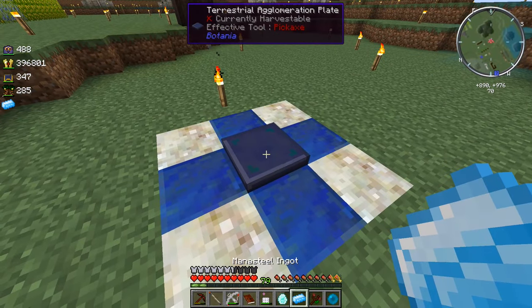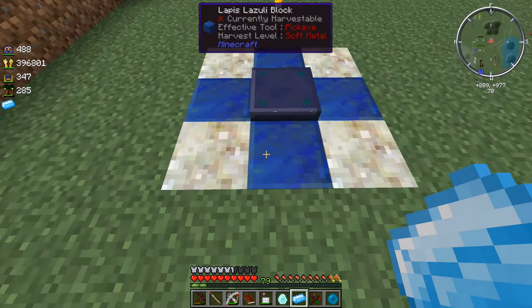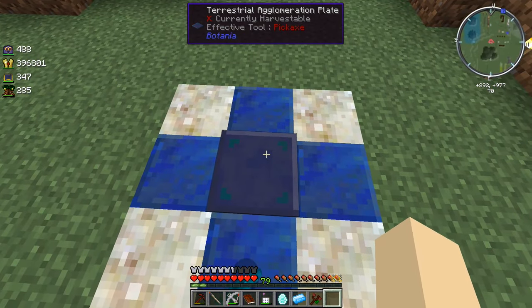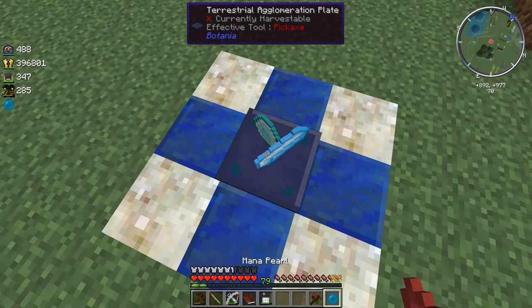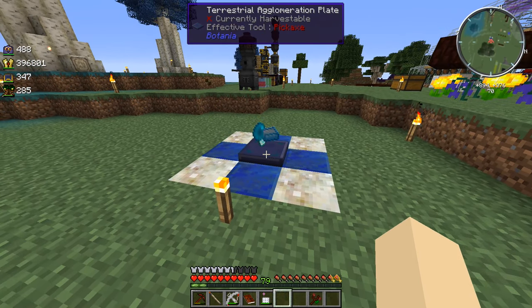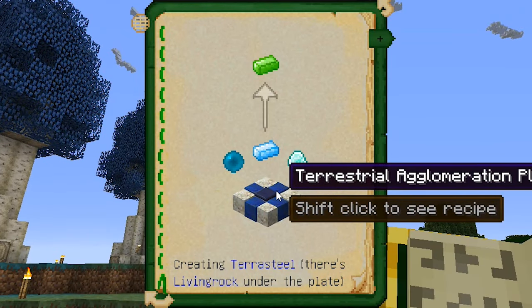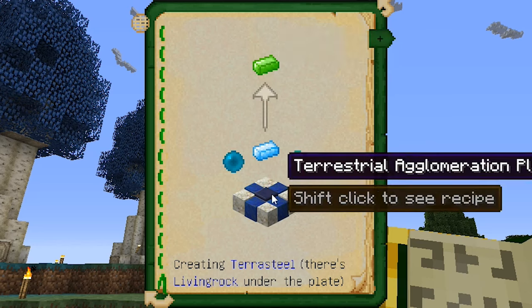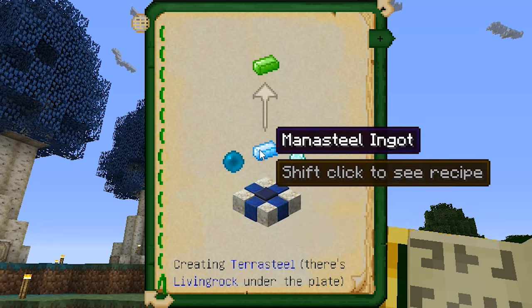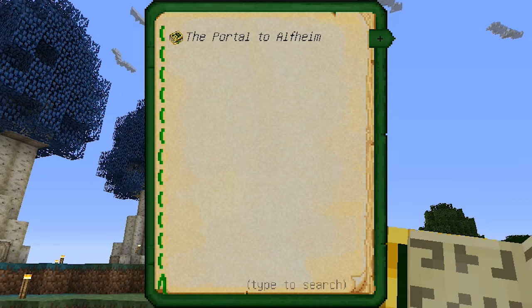And I guess we're just right-clicking it, right? We're gonna throw it? What do we do with this? I have no idea, because the book literally tells me nothing. Maybe they all have to be... like that? Yeah, I have no idea. There's probably some Botania expert in the comments freaking out right now.